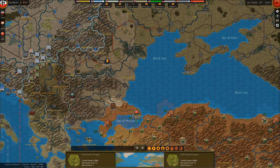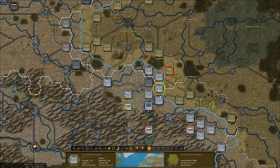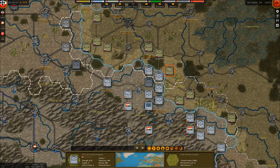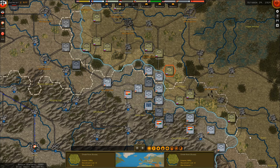Up here, is there still something I need to do? I think there is — I need to move some of these guys. It's a bit dangerous. I'll have to take care of the HQs on the next turn.